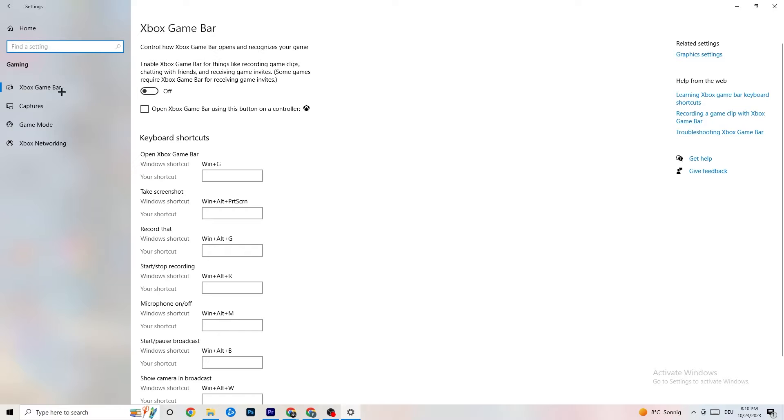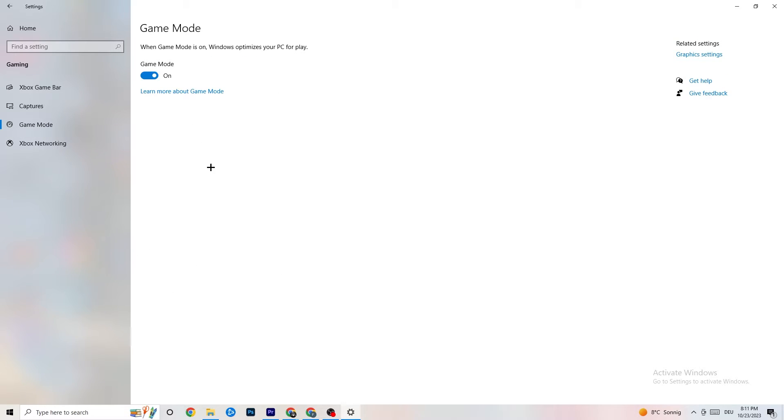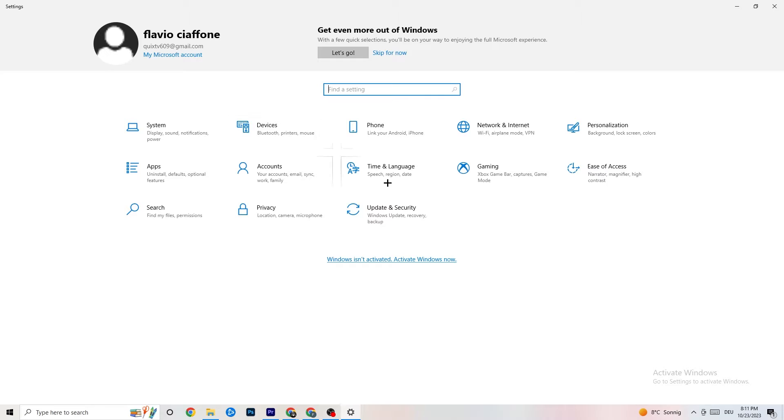Click on 'Gaming' in Windows Settings. Under Xbox Game Bar, turn it off — you don't need it and it will drain performance. Go to 'Captures' and turn that off too, since anything running in the background can cause crashes or FPS issues. Finally, check 'Game Mode' — for some people it works better on, for others off, so try both.